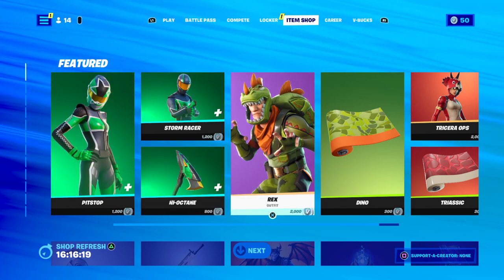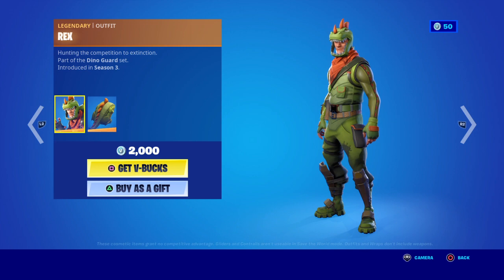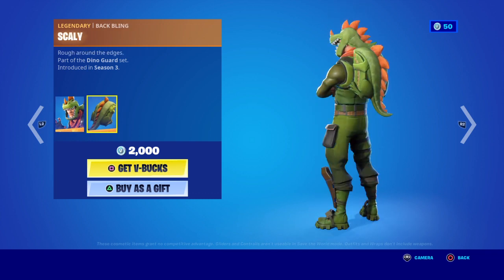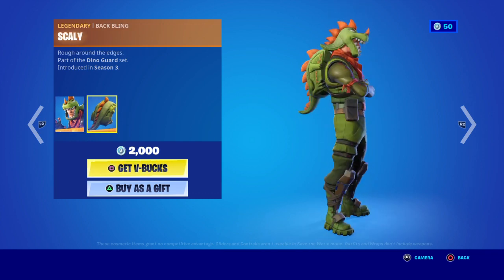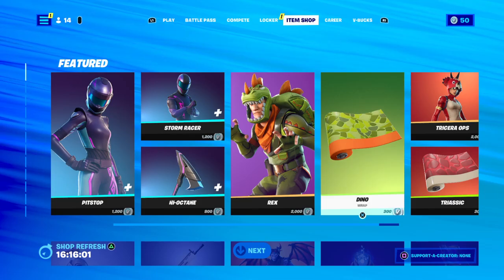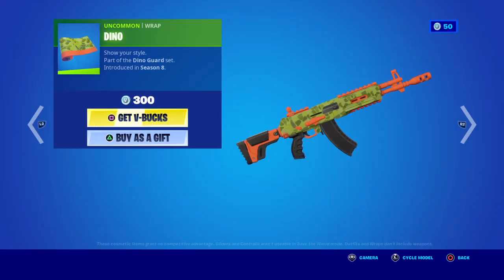Rex outfit in Jonesy is back for 2,000 V-Bucks. If you want a green outfit, go for this one — it's got a bit of orange on his head. And the grappling ruck, ground and edges, part of the Dino Dark set, 2,000 V-Bucks. Then you've got the dino wrap — goes well with the skin, obviously.